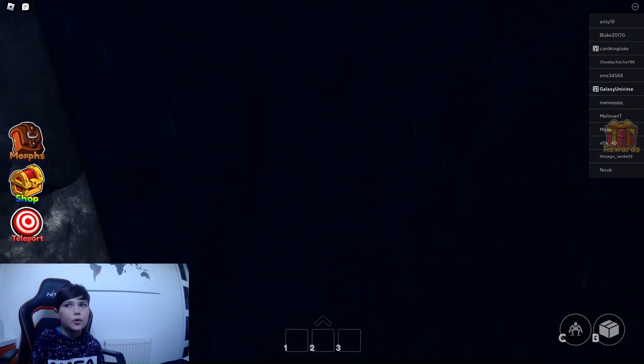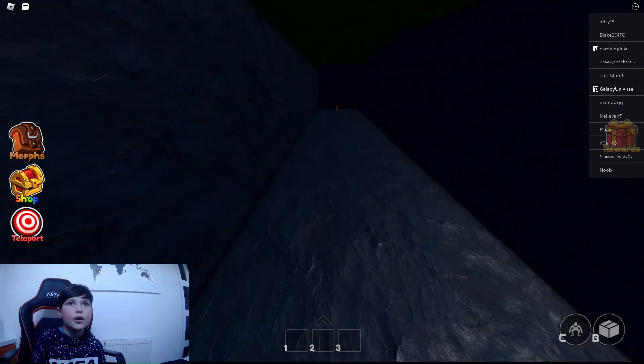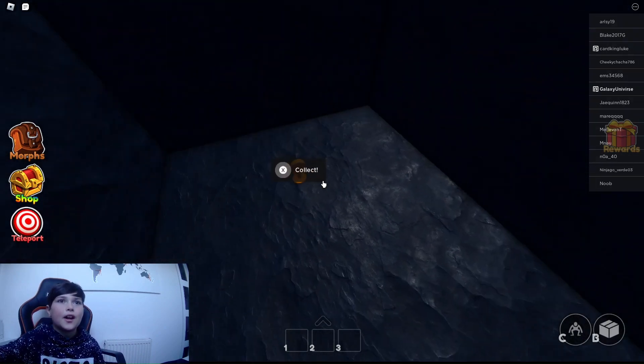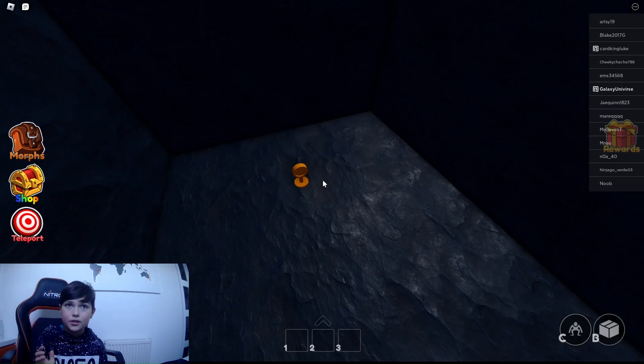But if you look at this suspicious wall here - go through it again - and then you see this one right here. And there you go - Ultra Jayman Toilet Red.